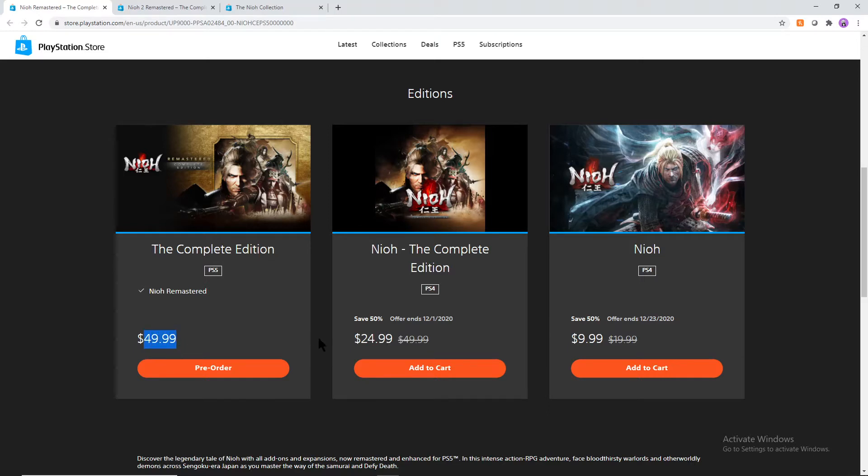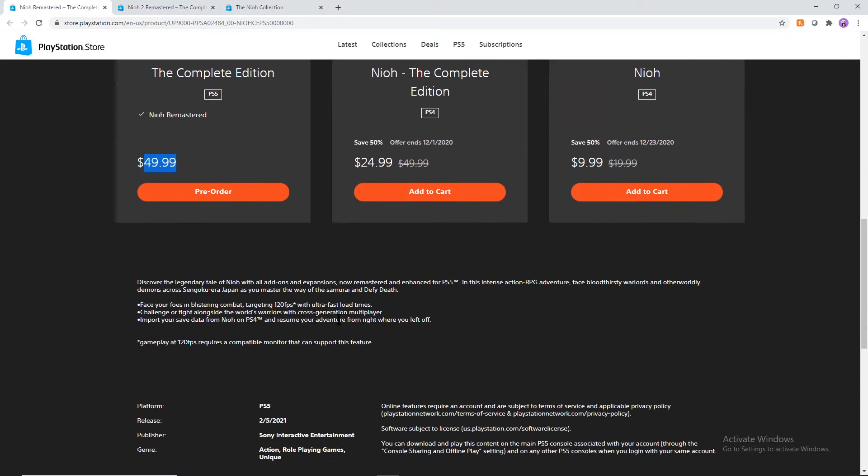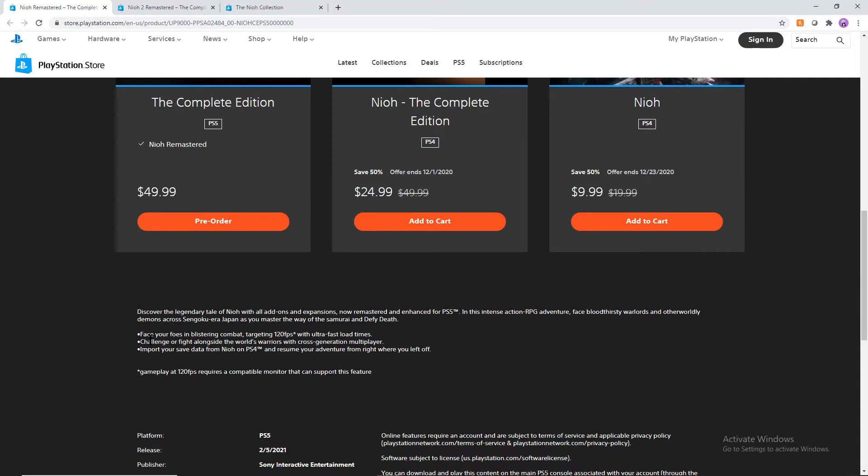If you're just trying to get the complete edition for the game on the PS4, it's technically cheaper. However, on the PS5 this is $50. You should only do this if you do not have Neo 2. If you already have Neo 2, then maybe this is the right way to go for you. If not, don't actually go for this, but let's talk about what we have here if you do get this game on the PS5.